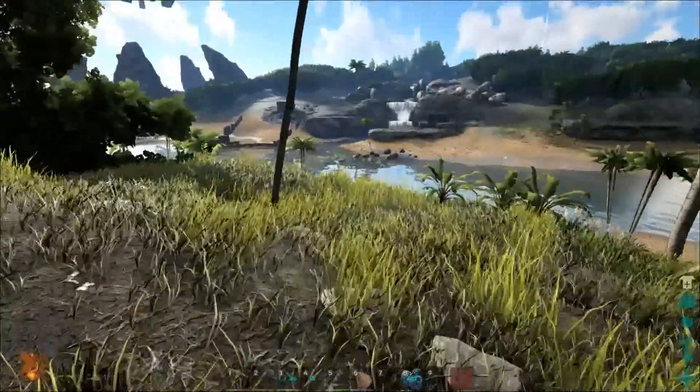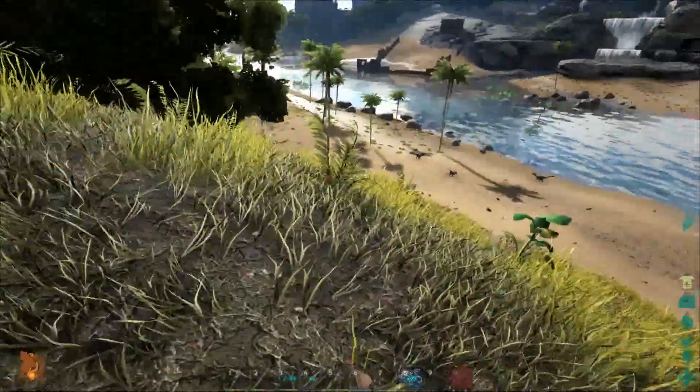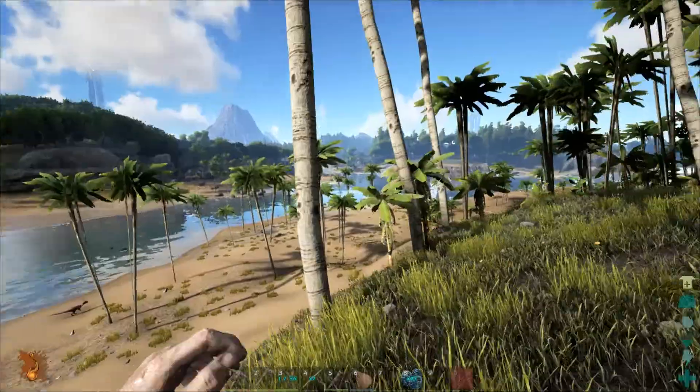Stego. I'm going to build a base right here on the top of this hill — I think it's going to provide me a lot of... here comes something.